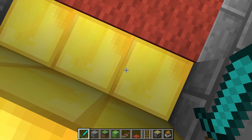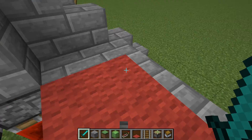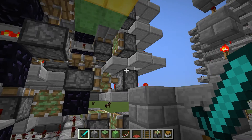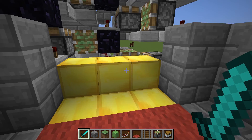Down works the same way — press the button and there you go. Now I will fall down and show you how it works. Basically, the platform itself is held together with slime blocks, and it uses sticky pistons to pull or push the platform up or down.